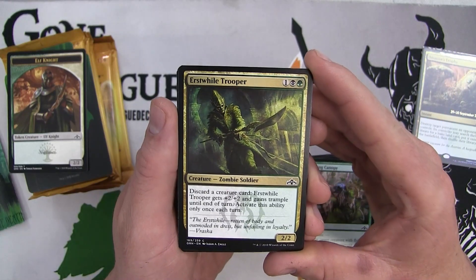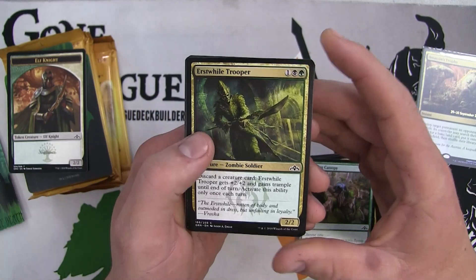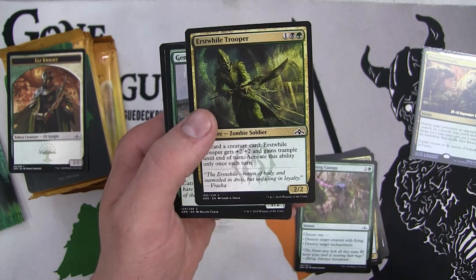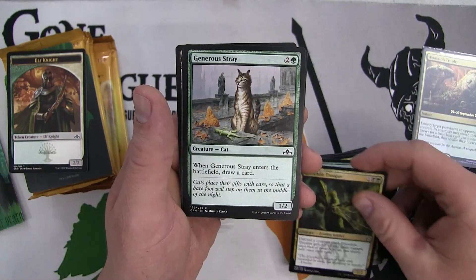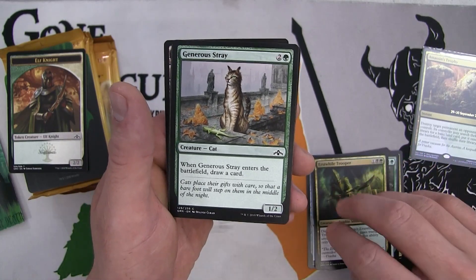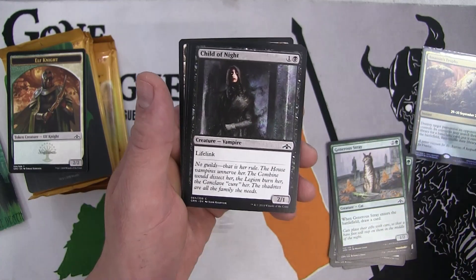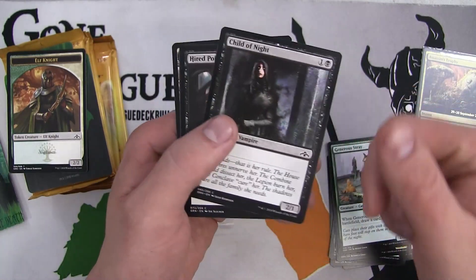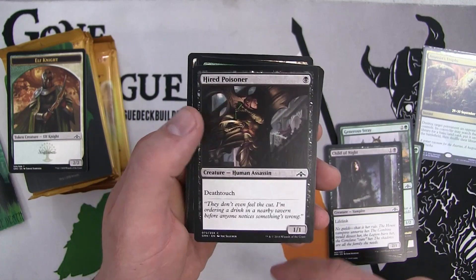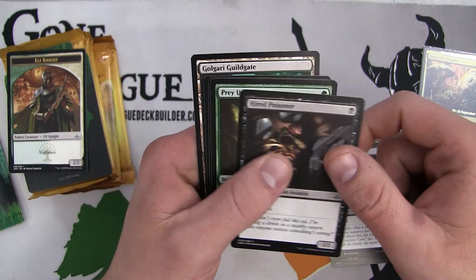We have the Trooper - three mana for a 2/2, discard a creature card and it gets plus two and trample, once per turn activation. Definitely not as strong as some past cards, but a 4/4 beater is not too bad - this could definitely be in the deck. We have the Generous Stray, a 1/2 - whenever it enters the battlefield, draw a card. Elvish Visionary at a little bit higher cost. A 2/1 lifelinker child of night - these types of cards end up being very good in limited sometimes. And a 1/1 deathtoucher for one mana - nothing wrong with that.